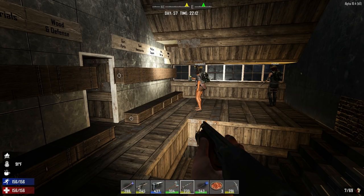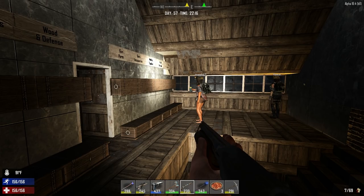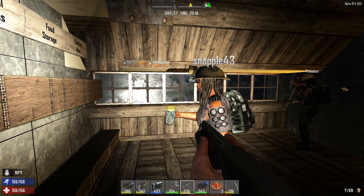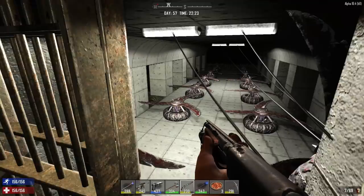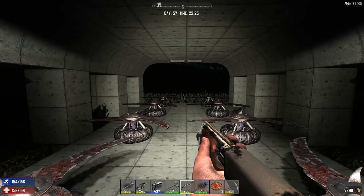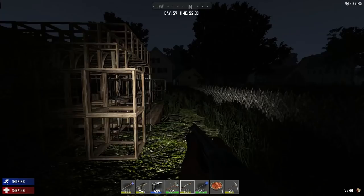Brianna, you should probably start looking into using a gun now. The zombies are getting stronger, coming in bigger waves. I think you're underestimating my bow abilities. No, I think you're underestimating the zombies. As long as I hit any zombie in the head, they'll die. I don't think so, Brianna. There are some zombies that take headshots from our sniper rifles — especially the green cops, spider zombies, and those feral whites we've been getting.